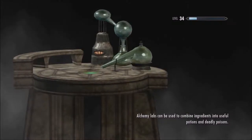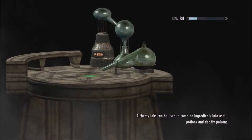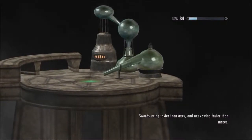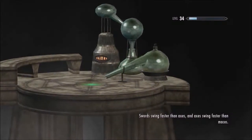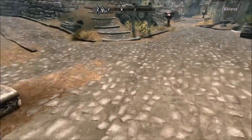We need to talk to Danica Pure Spring, but where she is I'm not entirely sure — she sometimes moves around a lot, so it's hard to pin her down if you don't have a quest marker on her. Swords swing faster than axes, and axes swing faster than maces. Well yeah, that makes sense — one has a lot more weight behind it and the other one doesn't.